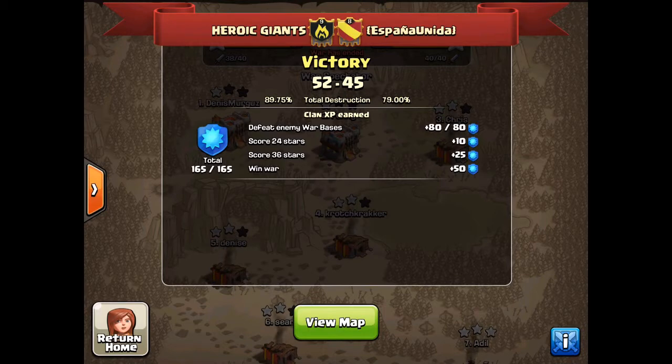Today we're going to recap five attacks: four Town Hall 9s and a Town Hall 11. The four Town Hall 9s we've got Com with a Queen Walk GoHo, Adil with a GoHo, The Hammer with a Mass Witch, Adil with a cold-blooded Quad Lava Loon, and myself Benny on my Town Hall 11 with a Queen Walk Mass Witch.